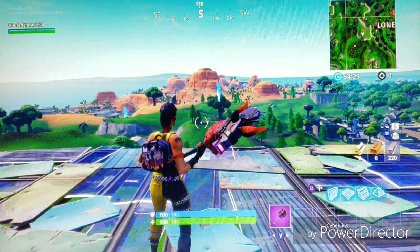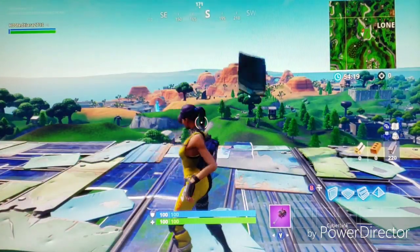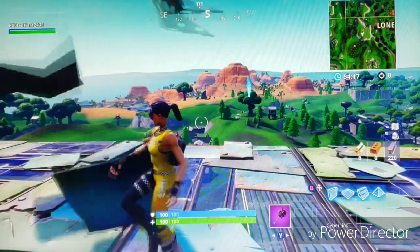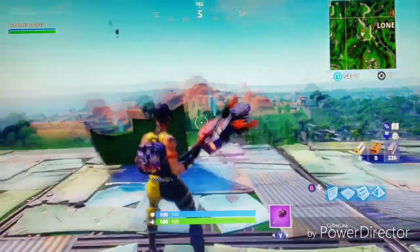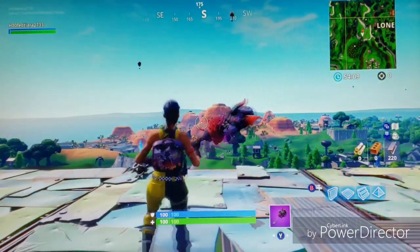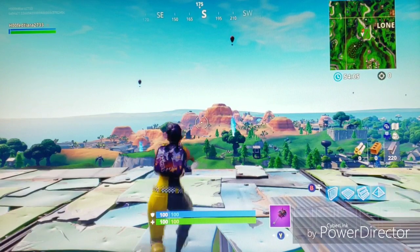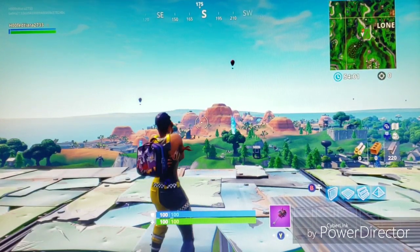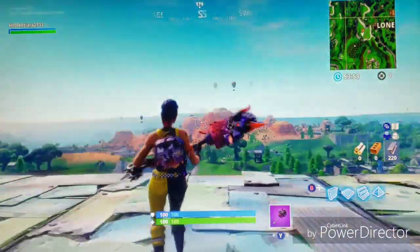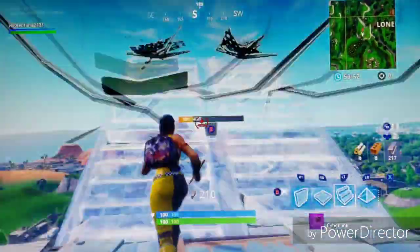So the first combination is going to be the Whiplash with the dark bag and the Thundercrush pickaxe. I think this looks really cool because the dark bag matches perfectly with her hair — the light and dark purples. The pickaxe does the exact same thing. The dark bag and the pickaxe matched up looks really good. Don't sleep on it.